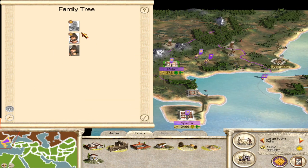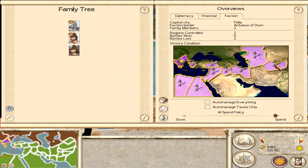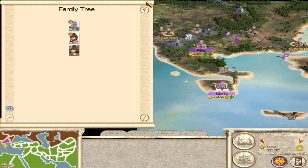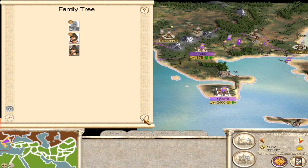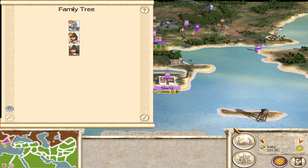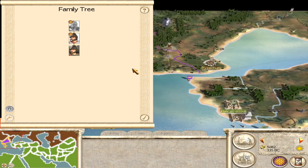There we are then, ladies and gentlemen. We have ourselves a dead Alexander, but a perfectly alive campaign here. Our win conditions are now sitting beautifully without Alexander's death getting in the way. I know a lot of people wanted this to be an option. So here you are — just a little fiddle around with the win condition files and a tiny bit to change around the dates in Descr_Strat. Now you can play around to your heart's content.